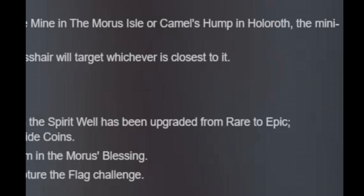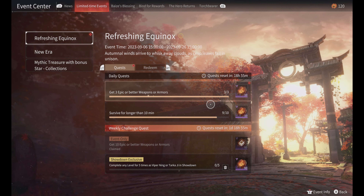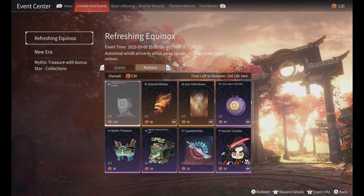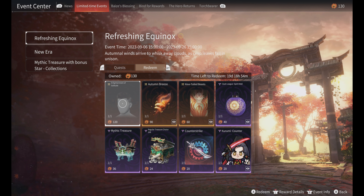They added a warning for the new flag location in the Capture Flag Challenge. There's also a new event — the Refreshing Equinox — where you get certain coins and unlock new rewards by completing certain tasks.